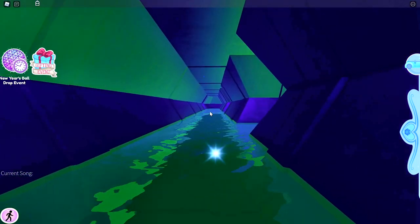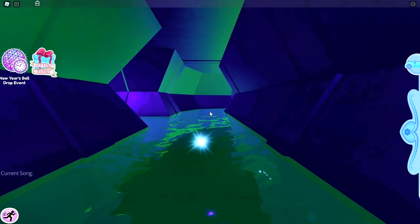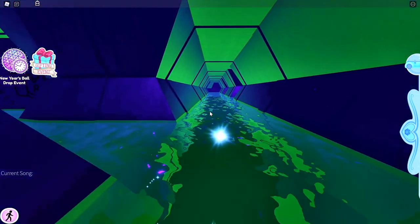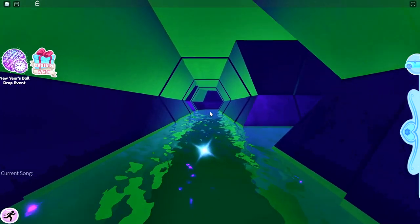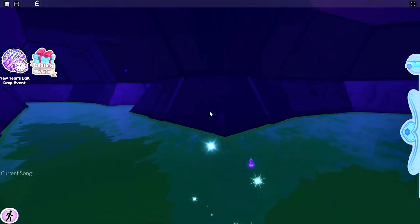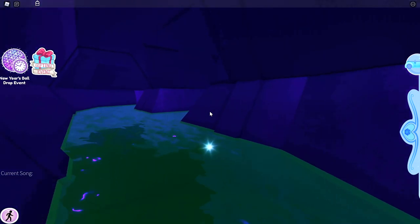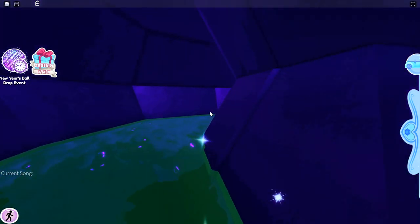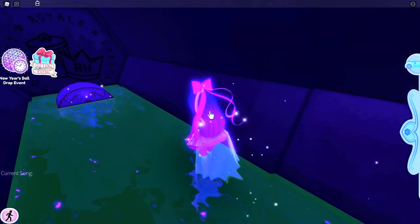Take a left and keep walking down this hallway. Now you want to take a right and keep walking down. And now you want to take a left, and just keep walking. You should see a chest here.